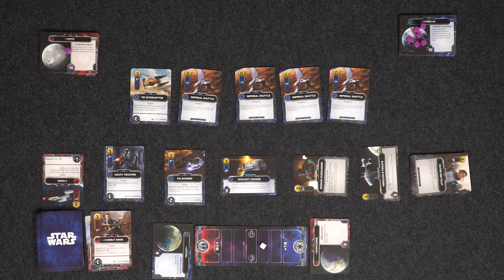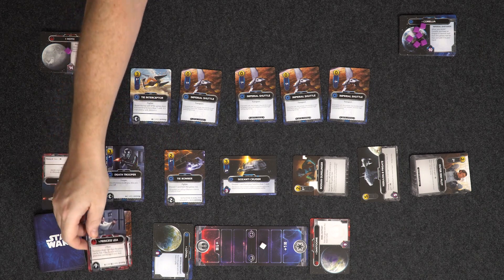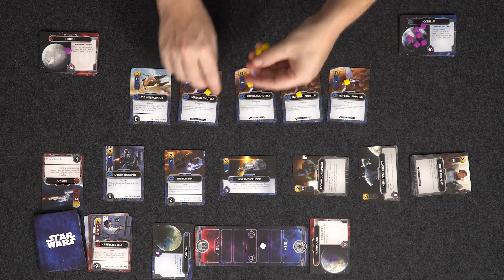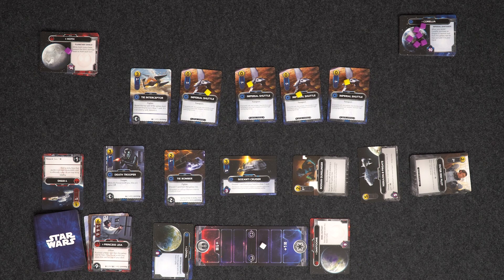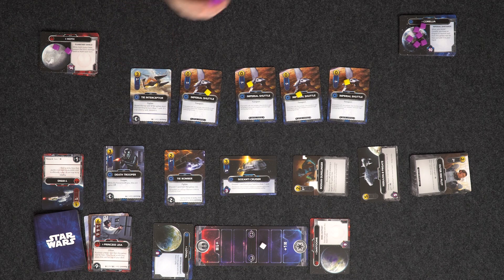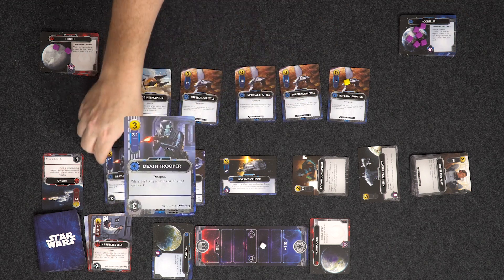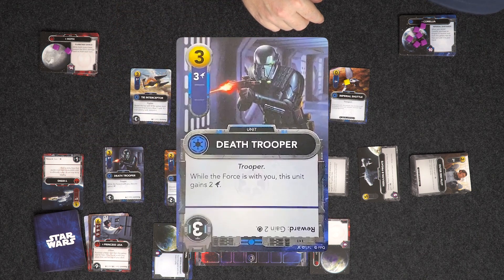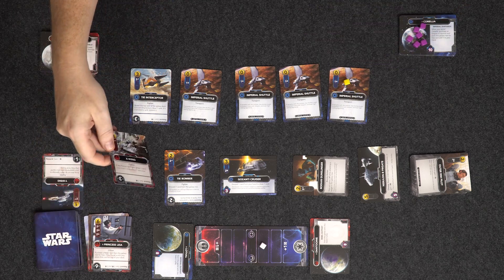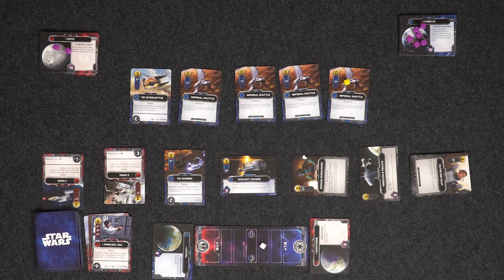With my TIE Interceptor — reveal the top card of the galaxy deck; if it's an Empire card draw a card, if it's an enemy card discard it — it's Princess Leia! She's gone. I don't have the plans now because she had them. So Hoth's shield blocks two damage, meaning I hit for one. I'd like to buy the new Death Trooper that came out — that's three resources. A new card comes out — an X-Wing for you. I have one resource left, nothing more to do.